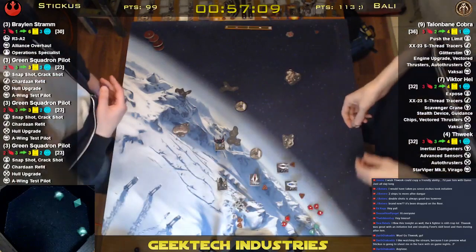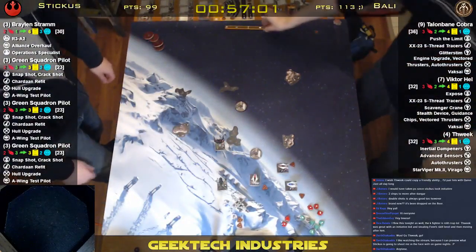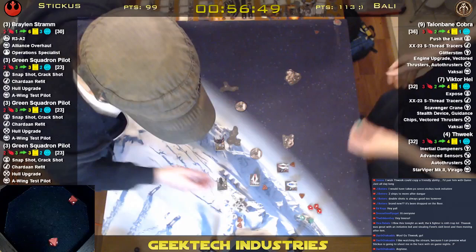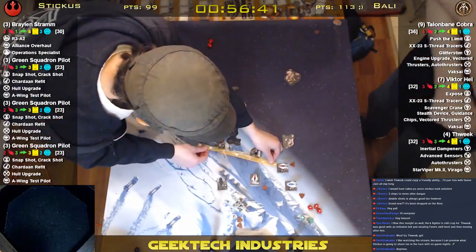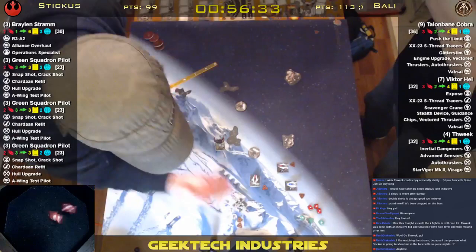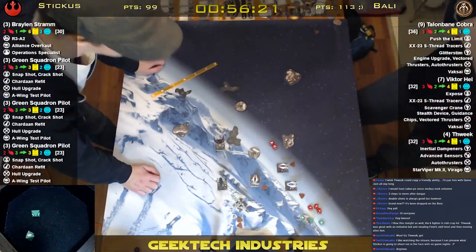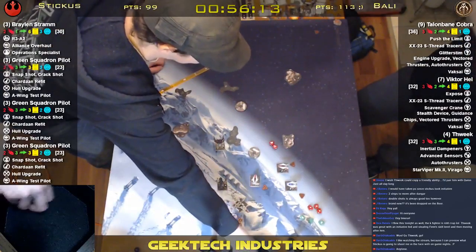Hitting the crit and I get two evades — oh man! A-wing luck. He's going to have a range two shot back, and blanks. Range two — one crit — that was 45. Did I explode? Oh! Because it wasn't range three like I thought — I thought it was going to be range three. Yeah, you don't get Auto Thrusters on that. This guy's range three — that's it, man. I'm done. Okay, there's no point.